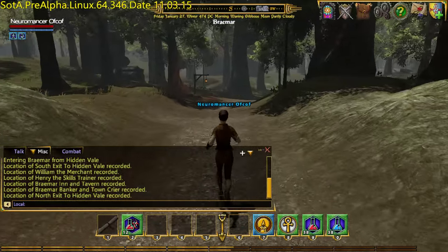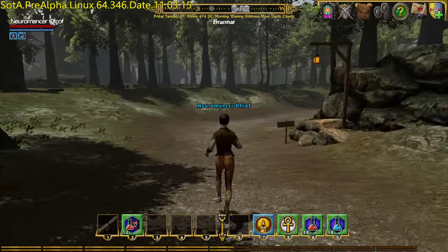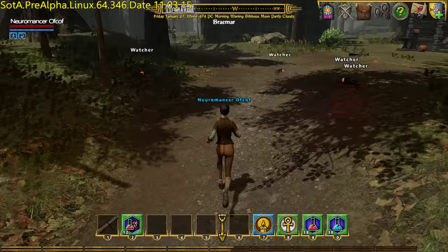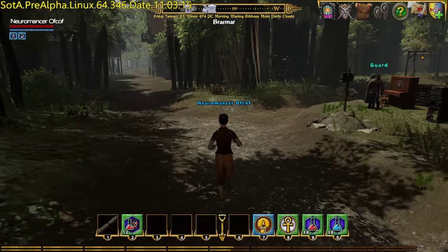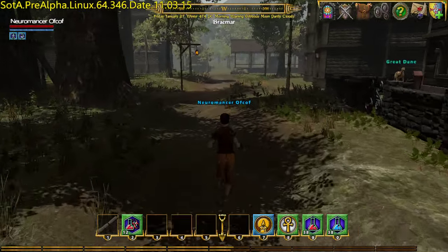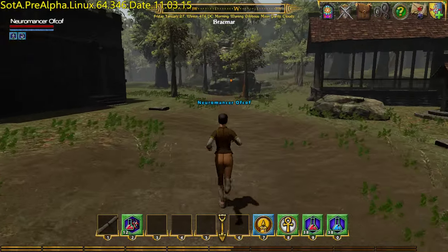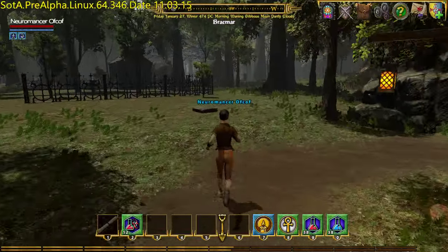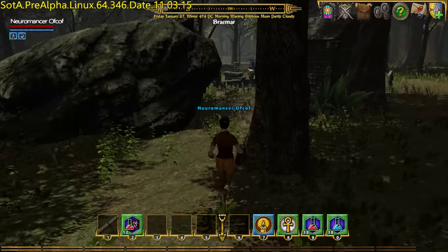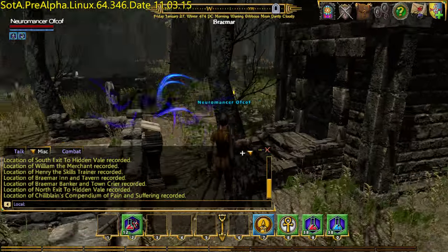The seventh point of interest is Chilblaine's Compendium of Pain and Suffering, which is an instance dungeon. It has had some work done for this release to make it more balanced and ultimately more difficult. I need to try and remember where it is - it's a graveyard, and I suspect it's along this way. There it is. Location of Chilblaine's Compendium of Pain and Suffering recorded. That, in fact, is all the easy ones.